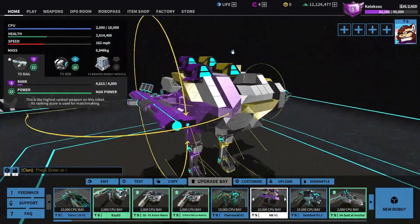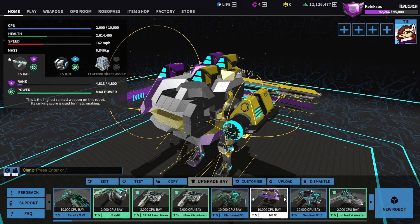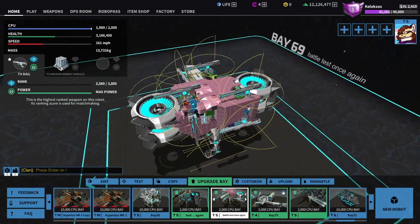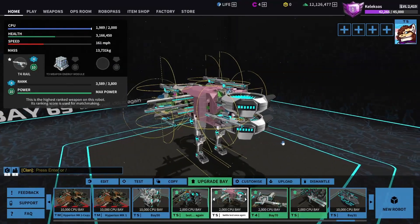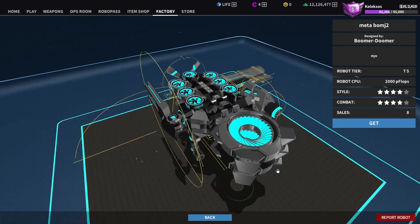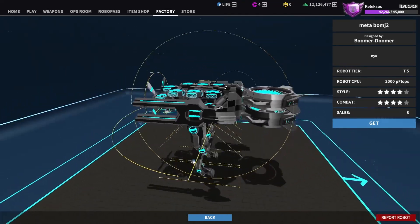Light cube block spam is a decent way to armor a sprinter plane without losing too much agility, though tier 5 hover blades will be better armor in the long run. Medium cubes can be good, but they lose agility, so be careful when using them. Another common thing to do on sprinter planes is hover spam like Boomer Doomer did here, where you put a bunch of tier 4 hover blades for extra speed boost.